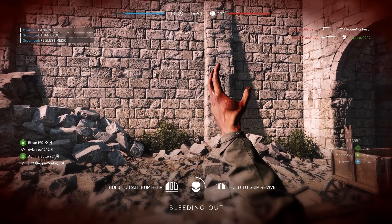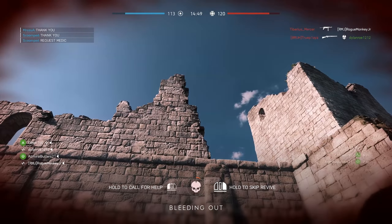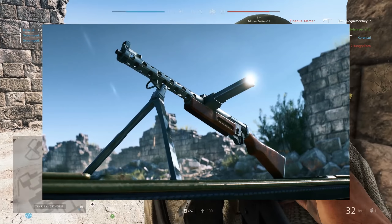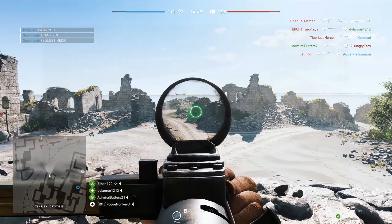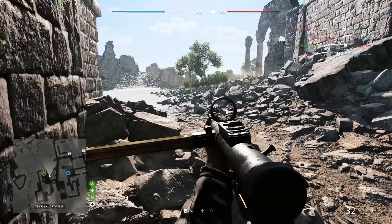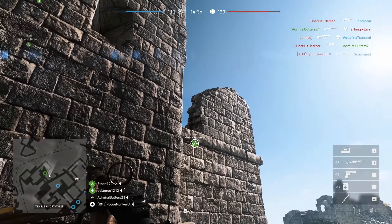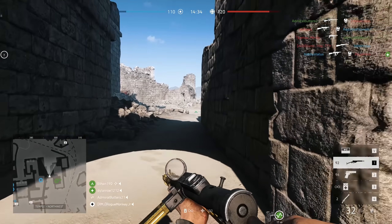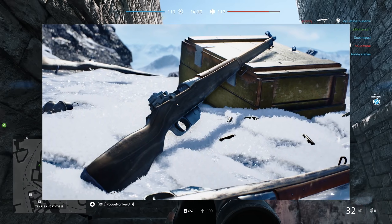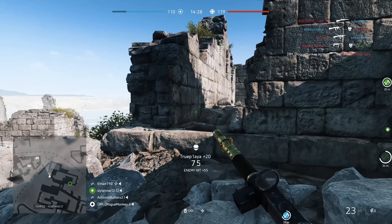New weapons — these are the weapons obtainable through the weekly challenges in January and February: the ZK383 SMG, the Model 1944, and the M1922 MMG. Also, from the Chapter 2 Lightning Strikes trailer we can see the Ross MK3 Bolt Action Rifle. Those are the four weapons coming this chapter.